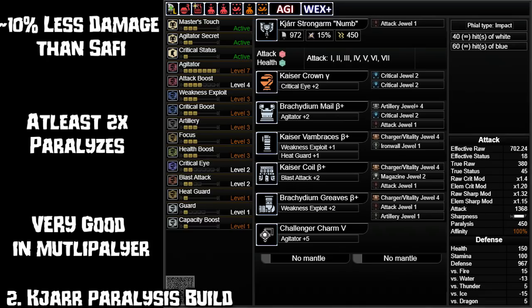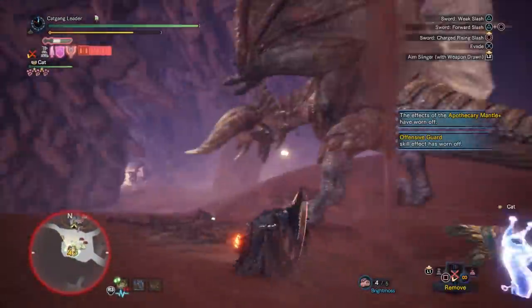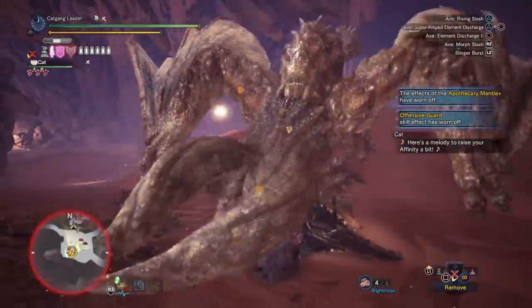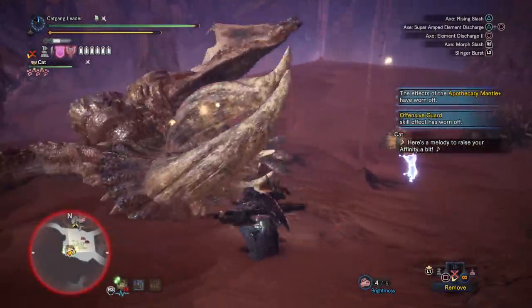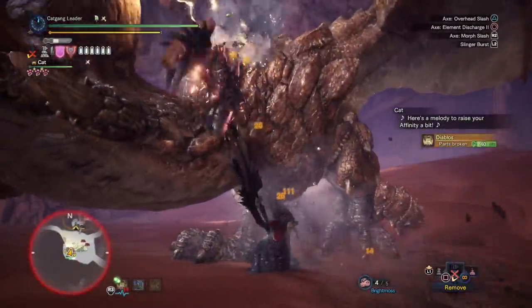If you paralyze a monster just once in multiplayer it increases the DPS for all 4 players, so the little bit less raw over Safi is absolutely irrelevant when it shortens multiplayer hunts easily. Remember the monster should have at least 1-star weakness so you get that 2nd para to make it a viable sidegrade to Safi Jeeva. Some will say why not just use Safi Jeeva when it does more damage — but with para you can somewhat script the fight and it's basically like having 2-3 traps.